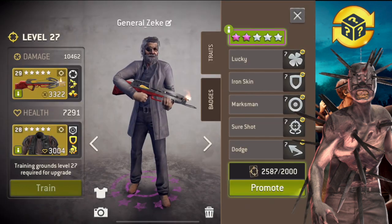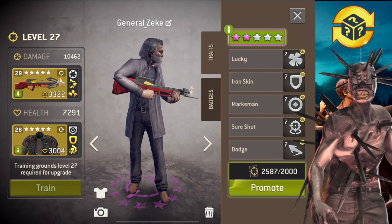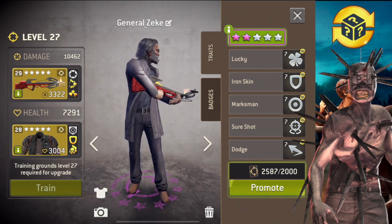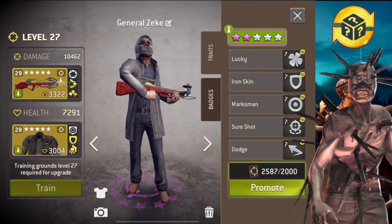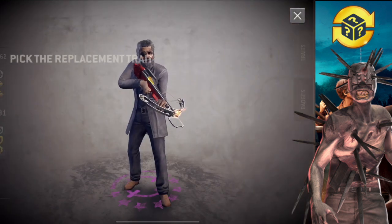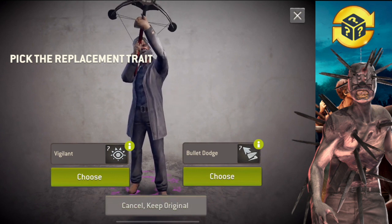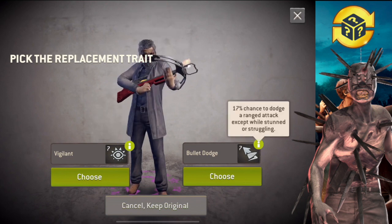I think I'm gonna get rid of dodge because all the other ones are not too bad. Iron skin I want to keep — I have iron skin on my armor as well, so it's nice to have that. But yeah, I'm gonna get rid of dodge. I don't care, I'm getting rid of dodge on this survivor.